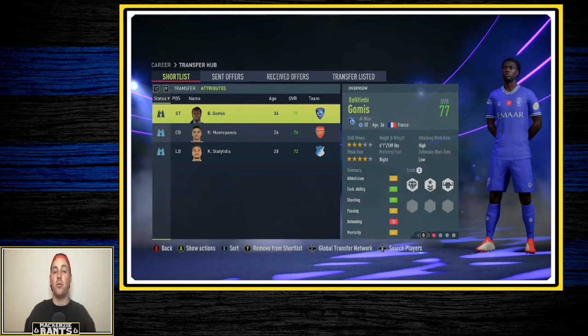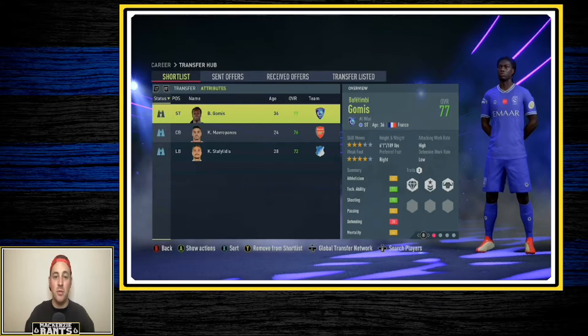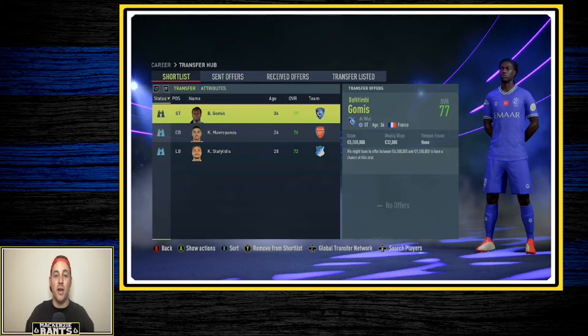Here are the three players I've targeted. Even though Kyoto played really well last season, there's zero help behind him with players like Bjorn Jansson having left. Hopefully I can get a 77 overall Bafetimi Gomez in for some help, that would be great.